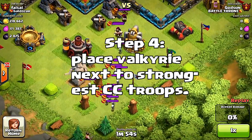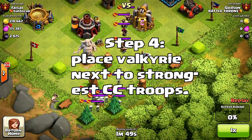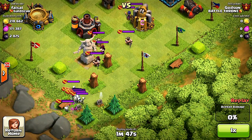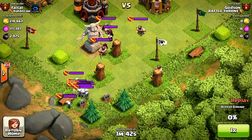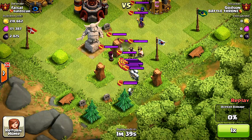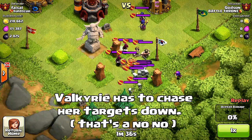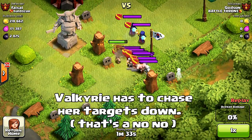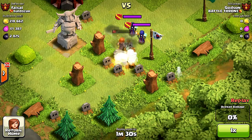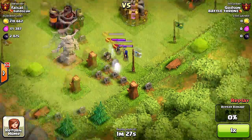Step four: put your Valkyrie next to the strongest enemies in the clan castle — in this case, the wizards. You want Valkyrie to attack as soon as she is placed on the field, because if she has to run to her target she will most likely be taken out before she can even swing her axe. Place her right next to the strongest enemies. Here's an example of what happens when you don't — as you can see, she swings and misses. Sometimes this will happen and she won't hit them at all. Put her next to the wizards and do it right the first time.